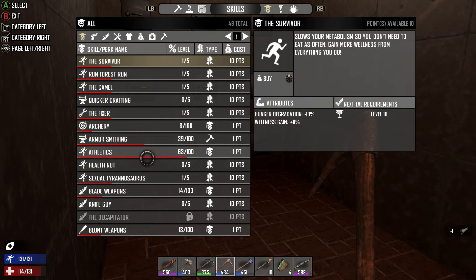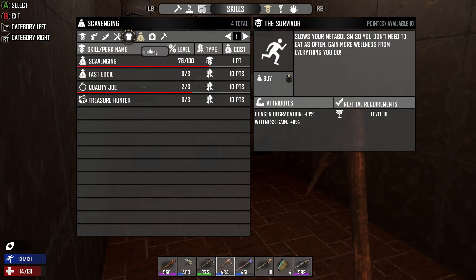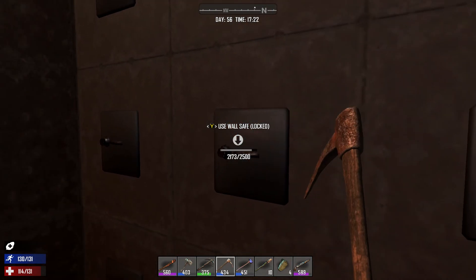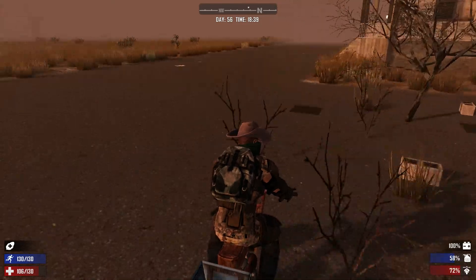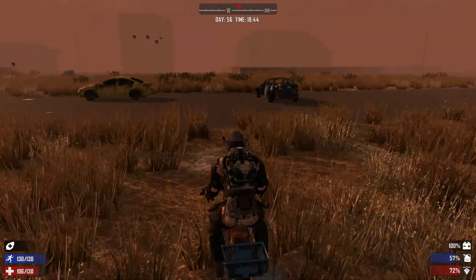I'm just going to bust through this bank because there's probably lots of blueprints in here. There is a lot of safes and this vault door and all kinds of stuff. I'm going to do this all the way until nighttime and then probably just take off to the main base. Just want to show you something on the skills — I think I grabbed something called Miner 69er, which had something to do with better mining. Block damage plus 20% more. I've got 10 points right now to throw into something but not too sure what.